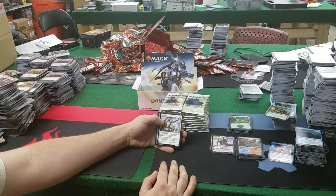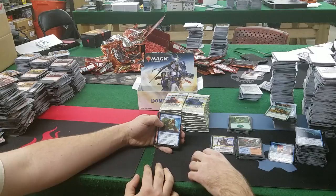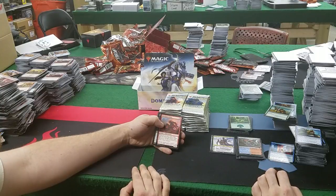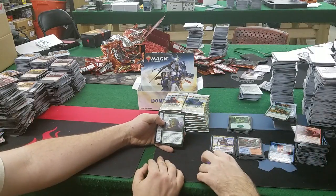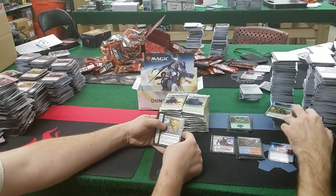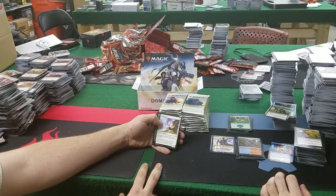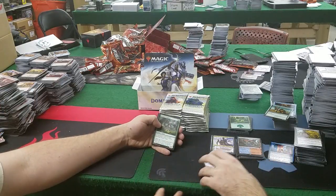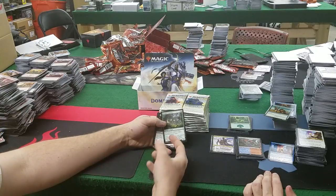Sergeant-at-Arms: 2 and a white for a 2/3, kicker of 2 and a white — if kicked, create two 1/1 white soldier creatures. Bloodstone Goblin: whenever you cast a spell, if that spell was kicked, it gets +1/+1 and gains menace until end of turn.